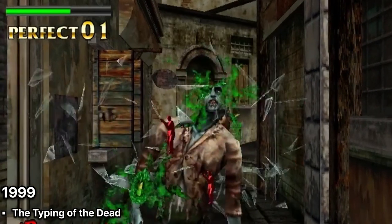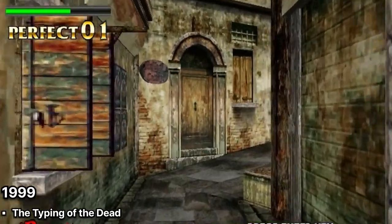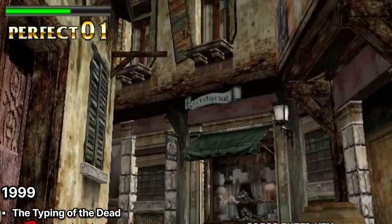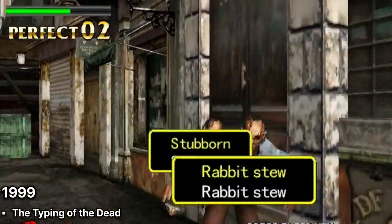The Typing of the Dead, 1999. This game took the classic House of the Dead formula and turned it on its head by making the player type out words to kill zombies. It was a fun and innovative take on the zombie genre.